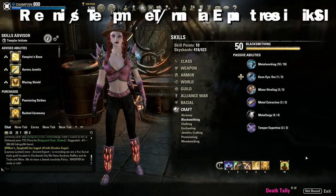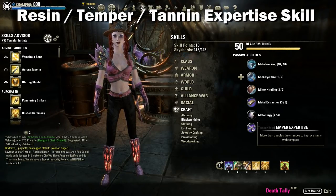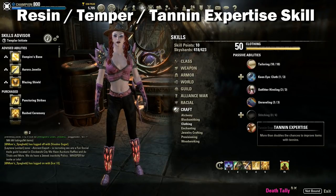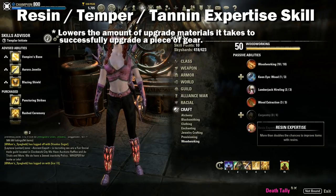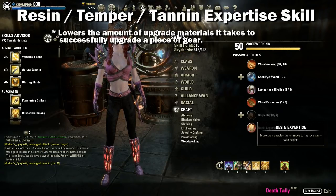The last passive ability on this line is your expertise with resins, tannin, or tempers. These are those green, blue, and yellow items you get from refining raw materials and are used to upgrade armor to a higher quality. Spending points in this will lower the amount of those materials it takes to get a 100% guarantee of an upgrade.